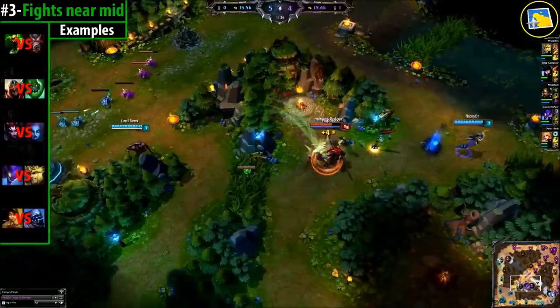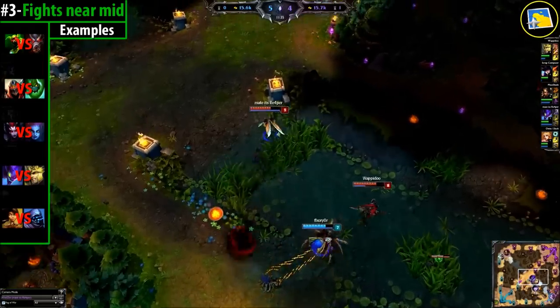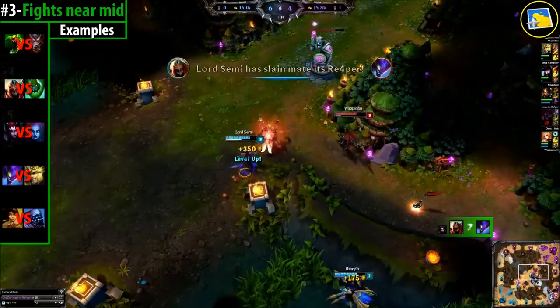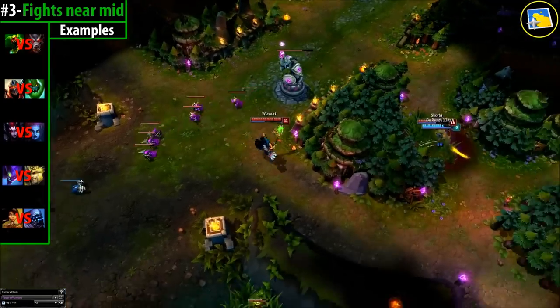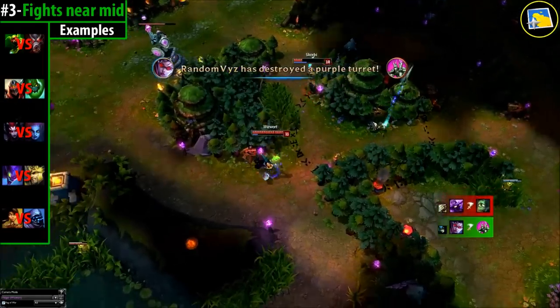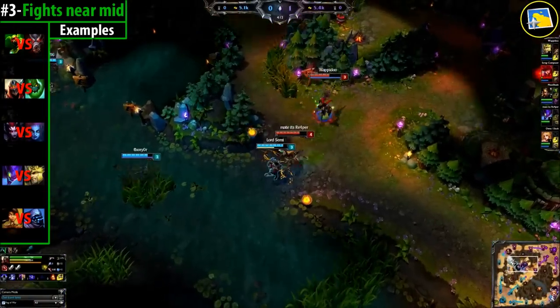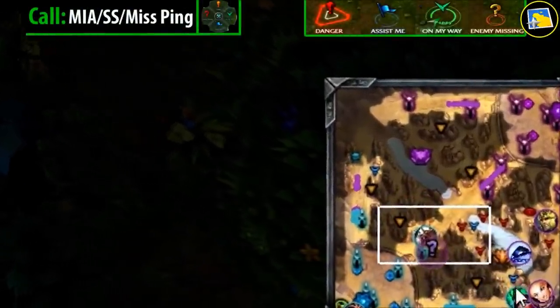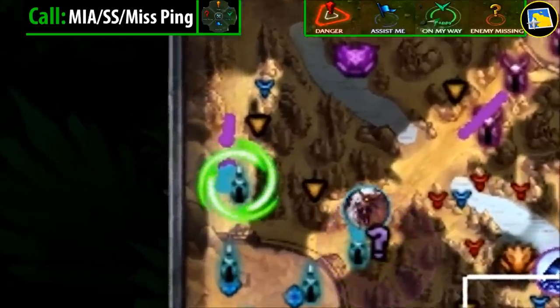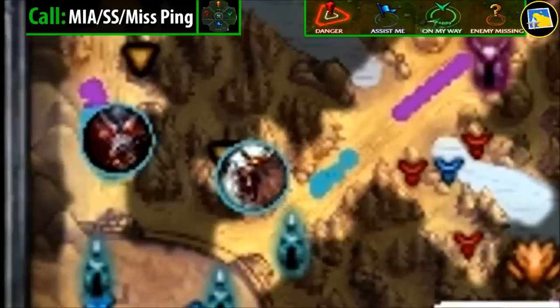Fights near the mid lane. This is normally jungler vs jungler, but it can be a chase fight from top lane. Look for a fight near your mid lane at all times — these happen in around 1 out of 4 games. This is the most important thing you can do on your map: don't allow the enemy to roam without your team knowing they are missing.